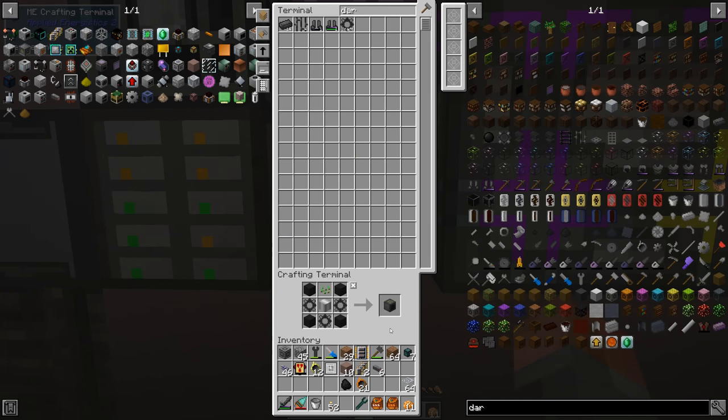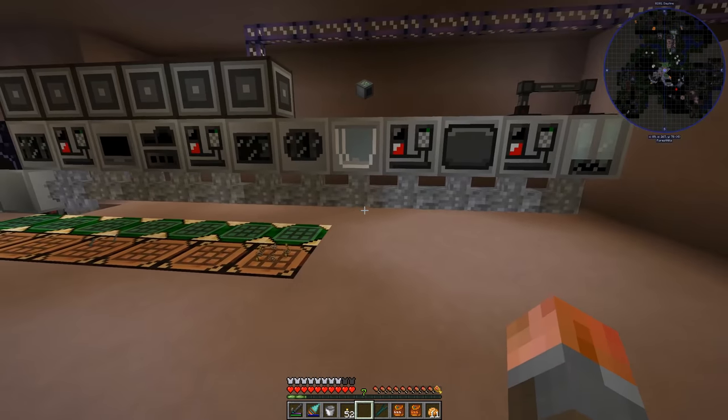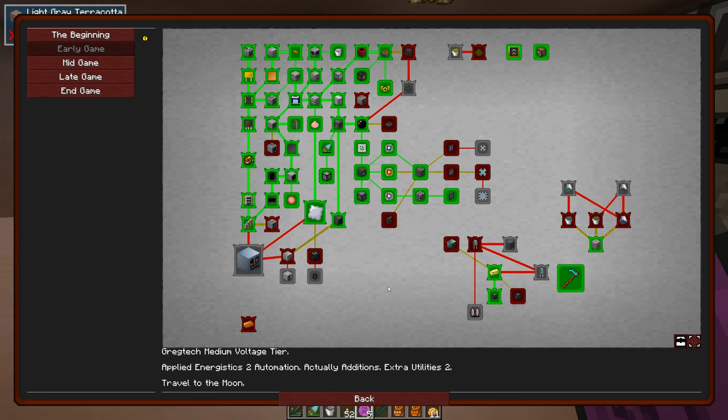There we go — dark metal gears. We get a farmer. Hopefully that will get us the quest. Looks like it will. Yep, farming station. Good. And that's the farming station.